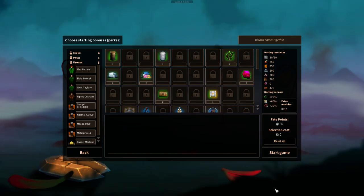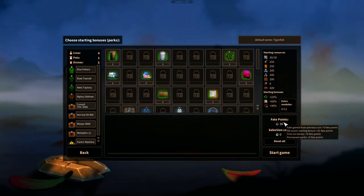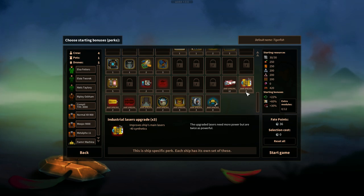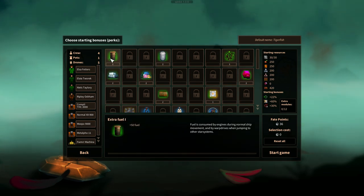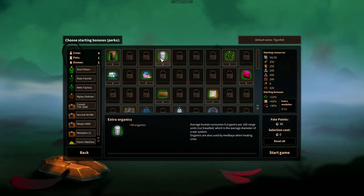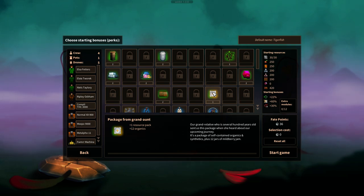Here are our starting bonuses, or perks that we can choose. We have 36 fate points carried over from the last playthrough. These green ones are kind of resource boosts right off the bat - a little bit of extra fuel, extra organics, extra metal, extra synthetics, exotics, credits. Over on the right you can see what our starting resources are: full ship hit points, 250 organics used for food and healing.